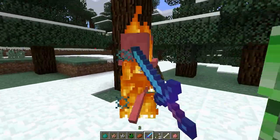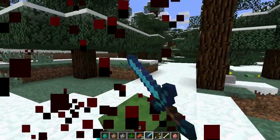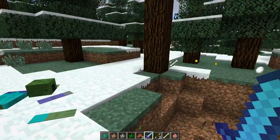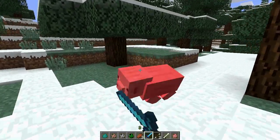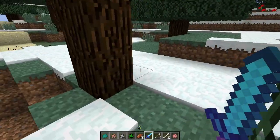Unfortunately, those are the only four mobs it works with: zombie, zombie pigman, skeleton, and creeper — at least currently. It's unfortunate that it only works with those few mobs. If I try to kill a pig with it, it just dies normally, which is kind of unfortunate.